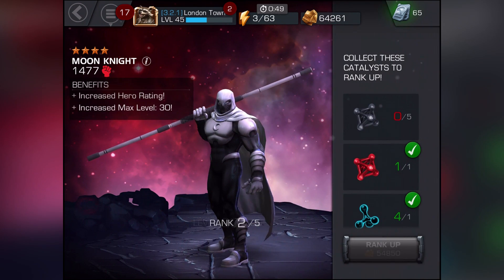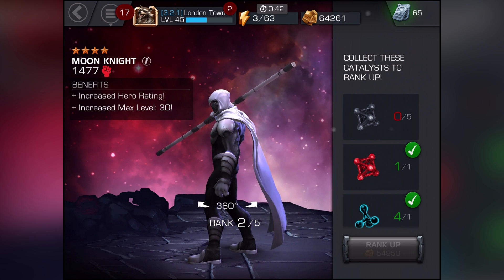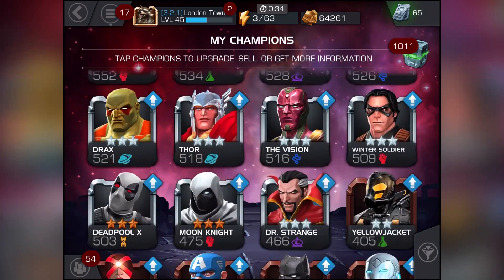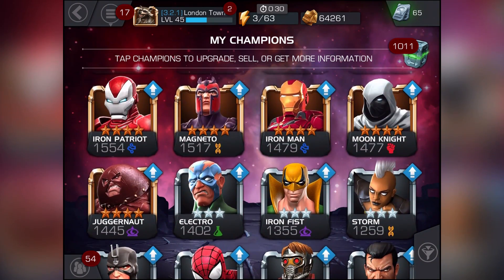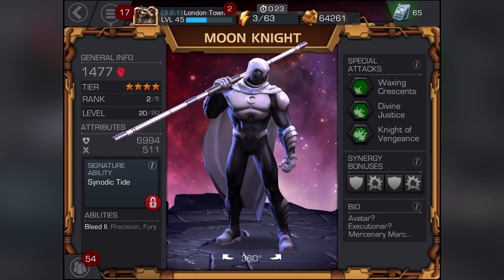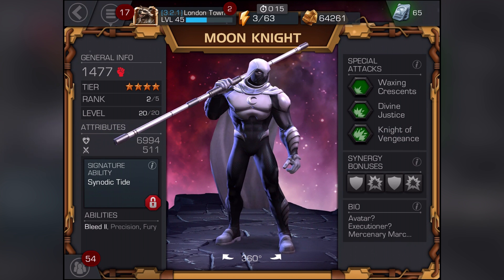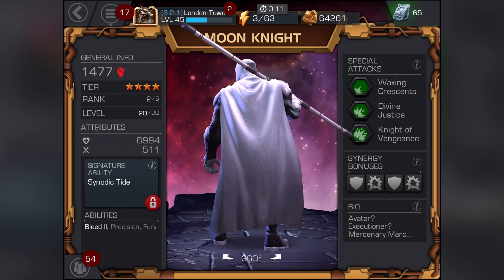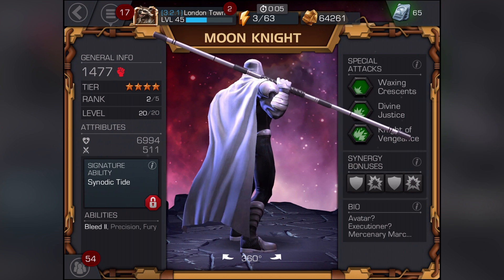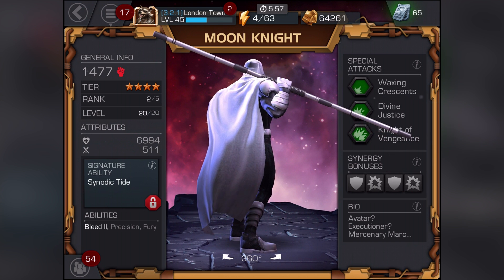I have all the parts to take him to the next rank but not quite enough gold at the moment, so as soon as I get enough gold he's going up first before anyone else. Let's check out his stats now. His overall rating is now 1477. He's rank two of five, level 20 of 20. Attributes: health 6994, attack 511 - pretty good. Looking at abilities, Bleed 2 is no longer grayed out, it's white now. Maybe when we rank him up again, Fury or Poison will also unlock.